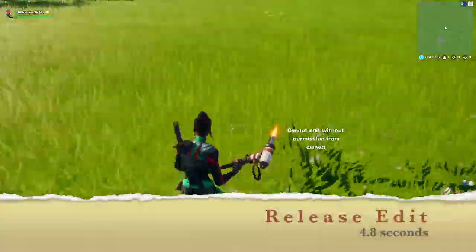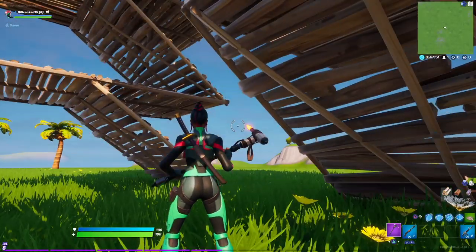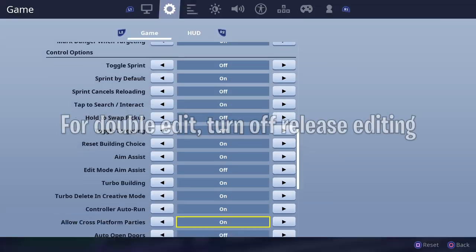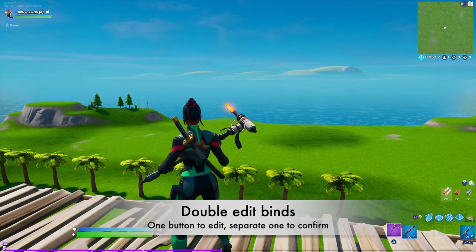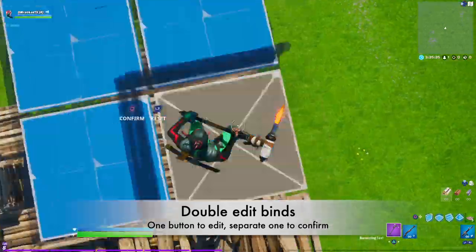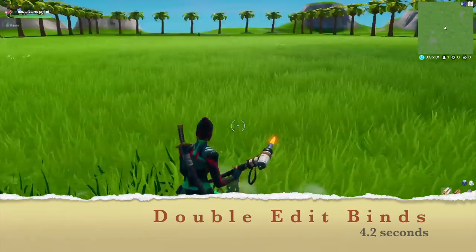But if you use a double edit bind like me, then double edit is usually quicker since there's a really small delay with release editing. With double edit binds, I have edit and confirm on different buttons, which means I can press them at the exact same time — so if I click one and then the other right after each other, it's an immediate edit.